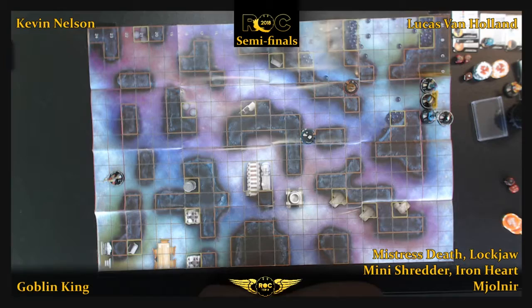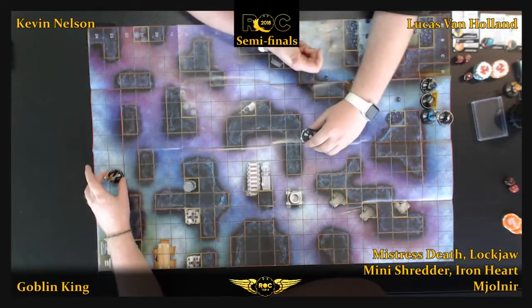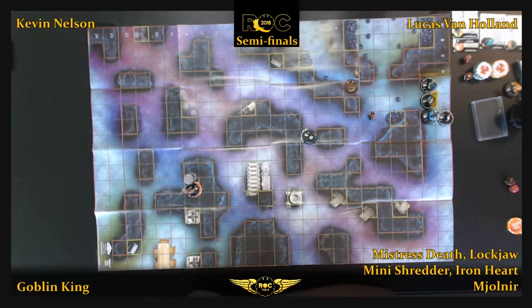We've got the semifinals: Lucas Van Hollen versus Kevin Nelson. Kevin Nelson is playing Goblin King, Symbiote, and a Gamma Bomb. Lucas has a sort of undying tech of a different sort with Mistress Death, Lockjaw, Mini Shredder, Ironheart, and Mjolnir.